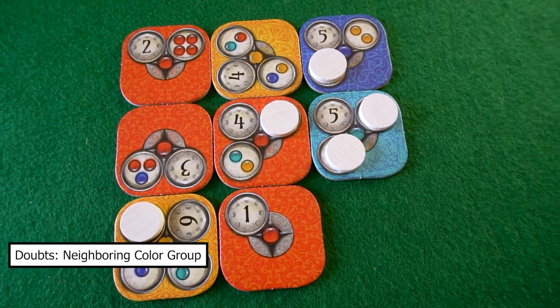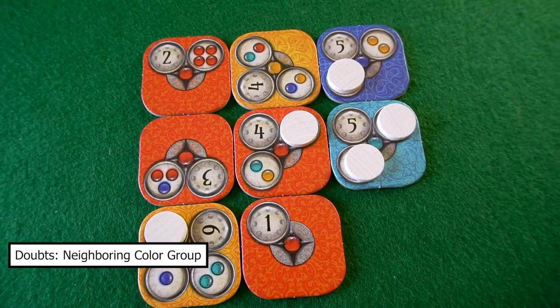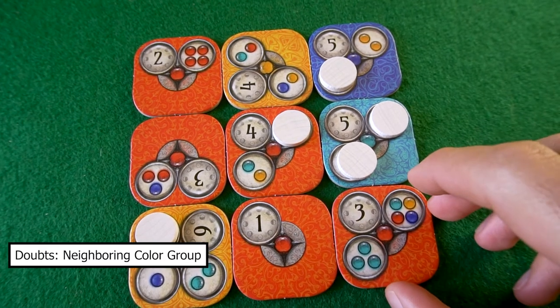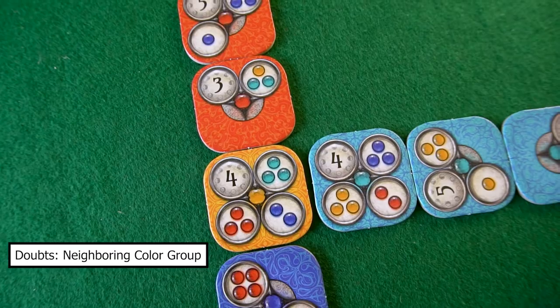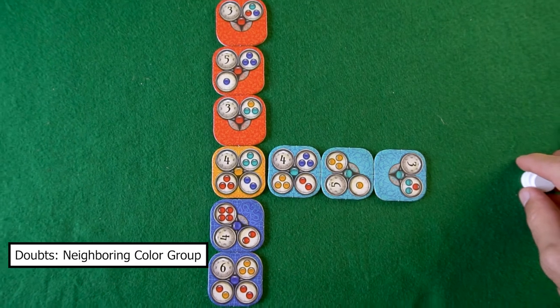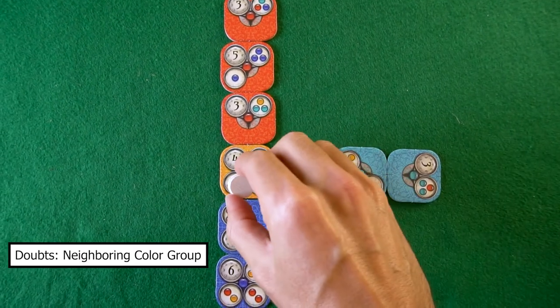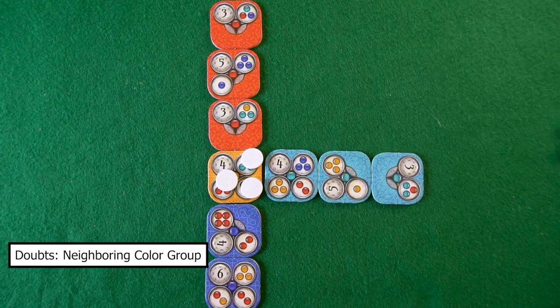Or you can put it here. In another situation, I want to fulfill these four red tasks, and to do that I can put another red tile here and fulfill that task. In this next example, this yellow tile has three tasks, and you can do all of them with this configuration.